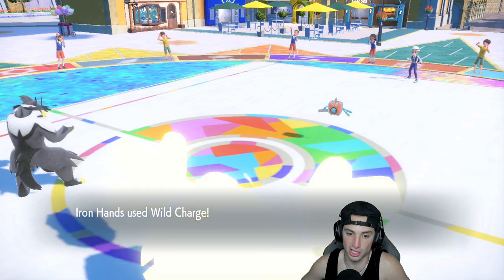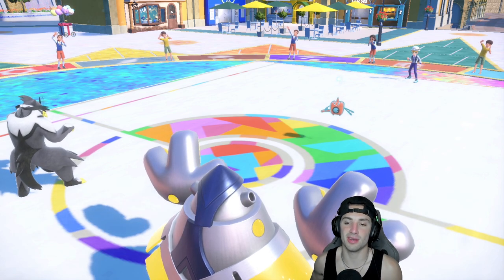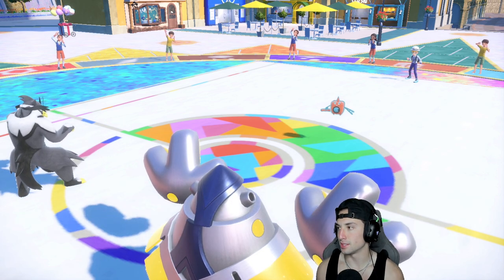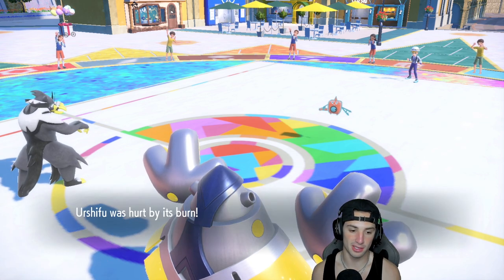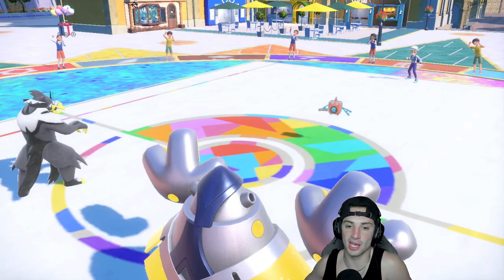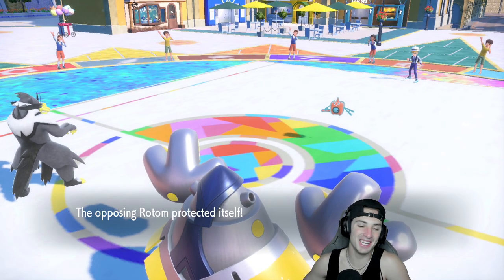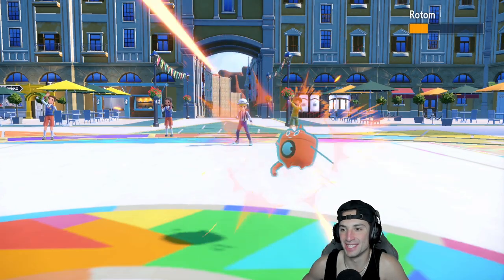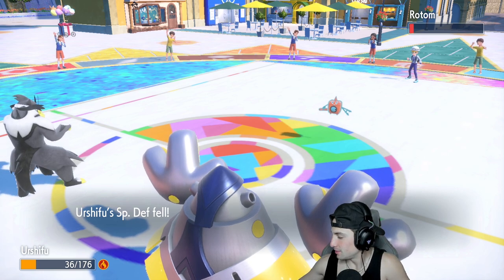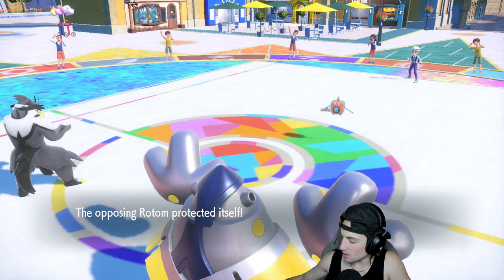Should I Wild Charge? I'm thinking just Wild Charging, doing as much damage as possible. Close Combat flies and does that much damage — Rotom might have Citrus Berry. Good thing I have Assault Vest on Iron Hands. Rotom goes for Wisp — that's actually a terrible turn for them because they could have just Thunderbolted and taken out my Urshifu. But now we're sitting pretty. We're sitting even prettier than before — Urshifu is still whooping on it, it's too much to handle.